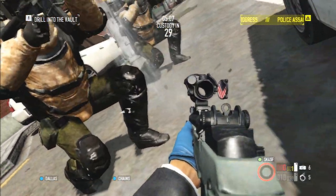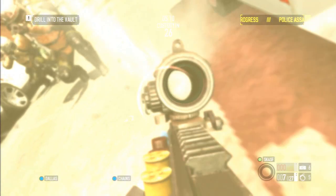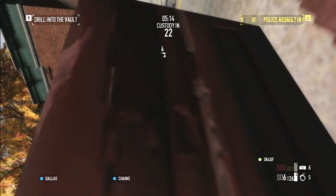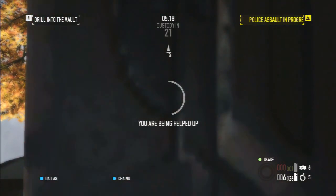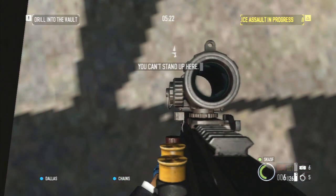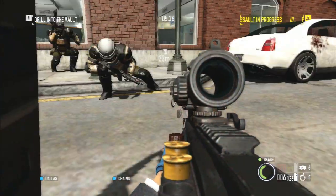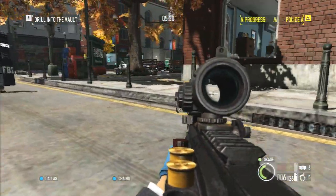They'll keep shooting you and then you'll lose your gun completely, so you're just laying there helpless. Then you can get revived either by the AI or by another human player. When you get revived it will say you can't stand up here, and that will mean that you're actually in the glitch and you'll be in it until the end of the level. The important thing is to make sure you lose your gun completely before you're revived.